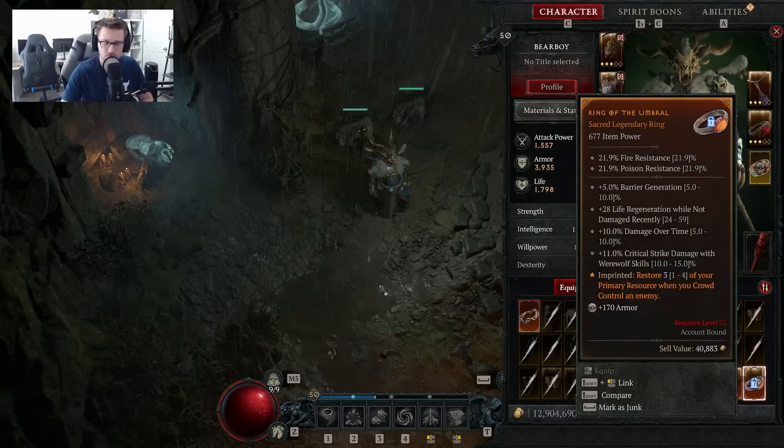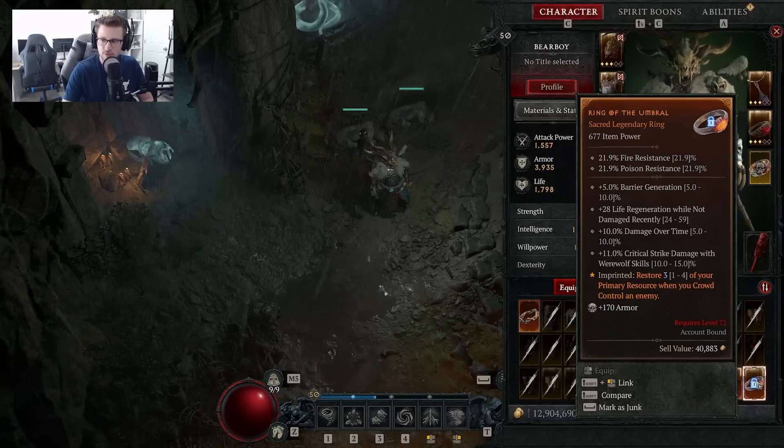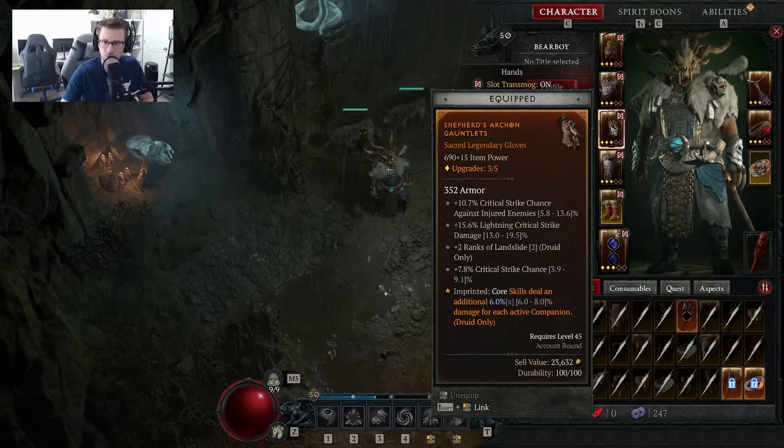The Aspect of the Umbral is the second most important, if not the most important, aspect for this build because it gives us a lot more Spirit to work with. The next aspect is Shepherd's Offensive Aspect, which you can get easily with the Codex of Power — I'll include all the locations in the written guide in the comments. This gives Core Skills an additional 6% to 8% damage for each active companion, and we always have two active companion Wolves, giving us 12% to 16% additional damage at all times. This is a huge damage aspect you 100% want on your gear.